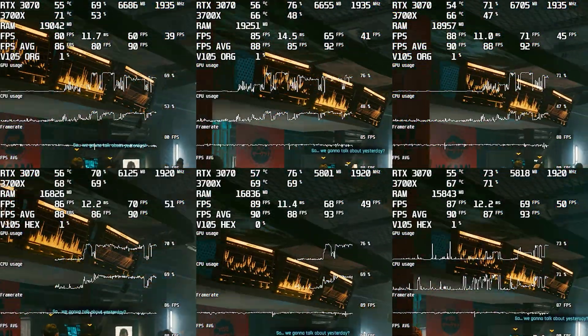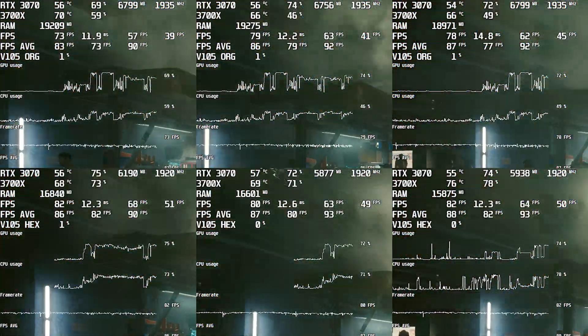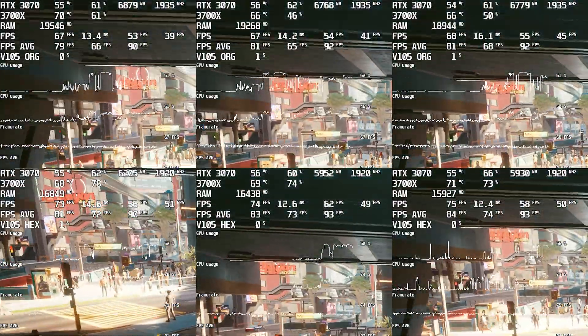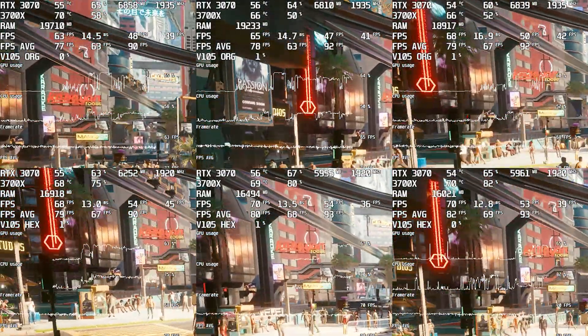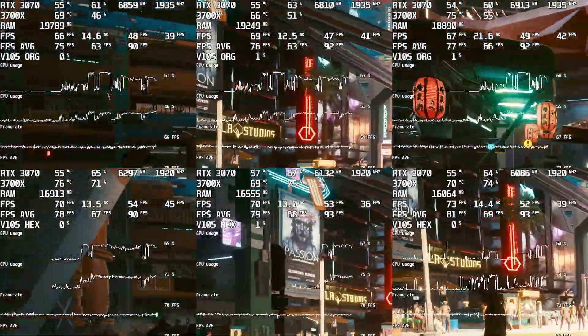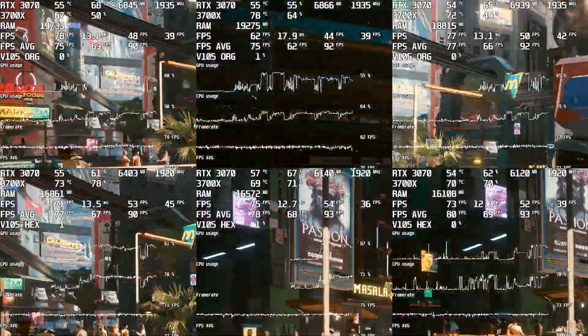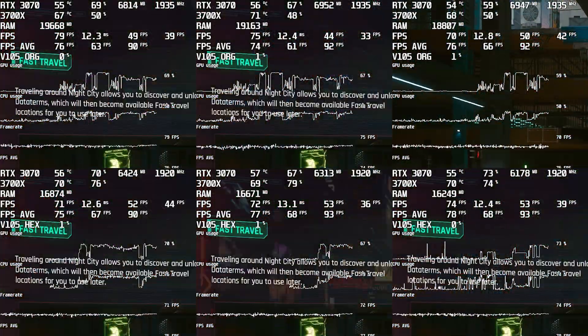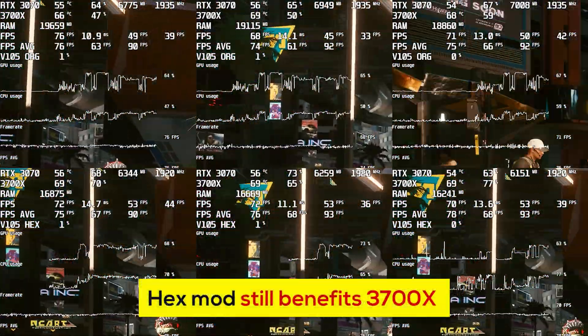After watching the Gamers Nexus video, I decided to make a comparison on low settings. The top row is version 1.05 with the original and the bottom row is version 1.05 with the hex mod. You can see all the benchmarks with the hex mod have higher min and max FPS values, and in most cases average FPS is 2 to 3 FPS more.